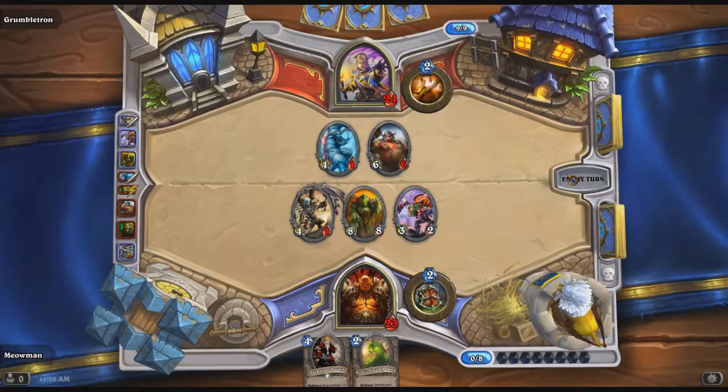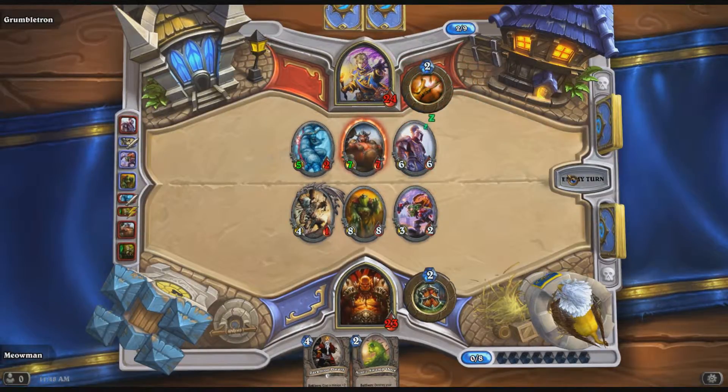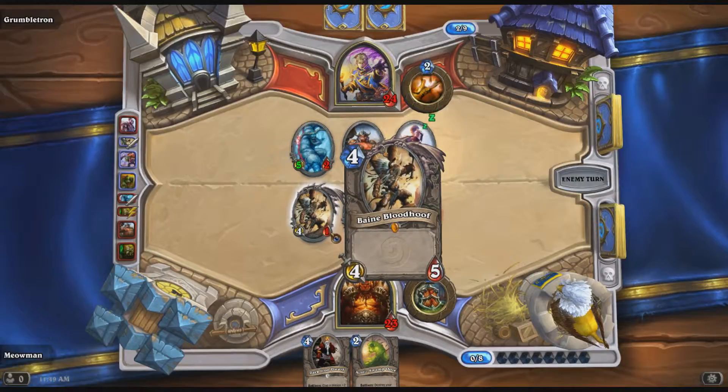We have an 8-8 on the board, which is good because he only has a 6-6 - we both have a 4-1. I think I've got more value out of it... no, I haven't. So what's he gonna plan to do - is he gonna run two creatures into my 8-8? You can also trade the Yeti for Bane Bloodhoof and have it live with 1 HP. Not the smartest play because I could have a Whirlwind in my hand, which I don't, but I could. As long as I have Bane Bloodhoof out, I'm not likely to play a Whirlwind when he has 1 HP.